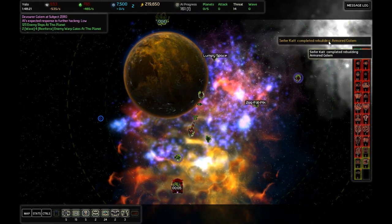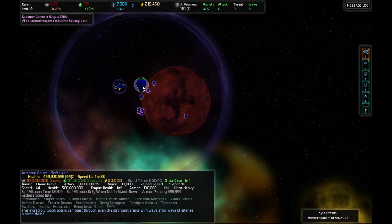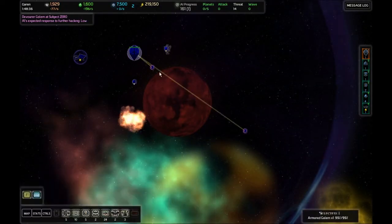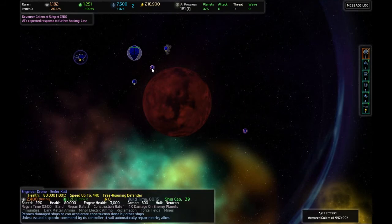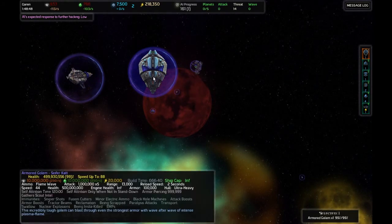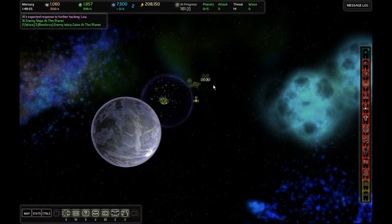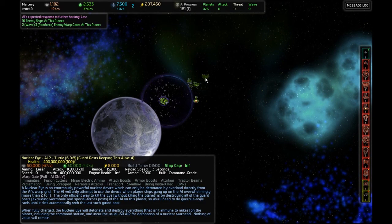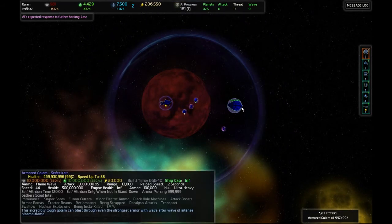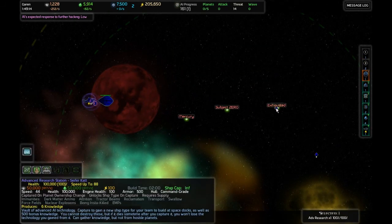We've got a Golem now — brilliant. We have now constructed this very powerful thing. The problem with the Golem is it's constantly dying, so we're going to have to keep healing it. We don't need that many guys. I think I just told the Armored Golem to blow itself up — I'm glad it didn't listen to me, because that would have sucked. It fires flame waves. Is this immune to flame waves? It is not. We're going to give this a designation of Unit 1, and engineers Unit 2. You can designate things as in every other real-time strategy game.